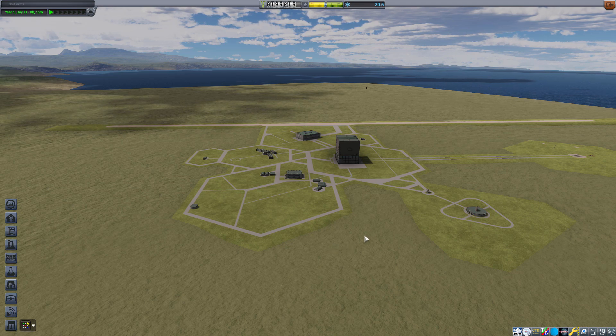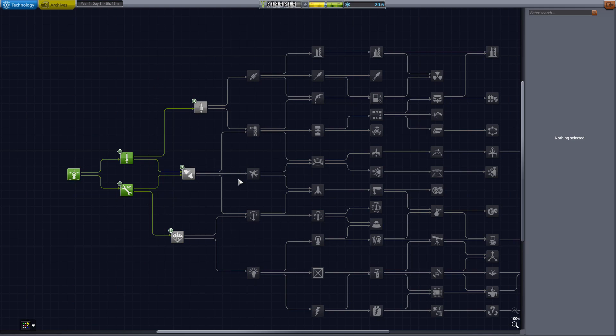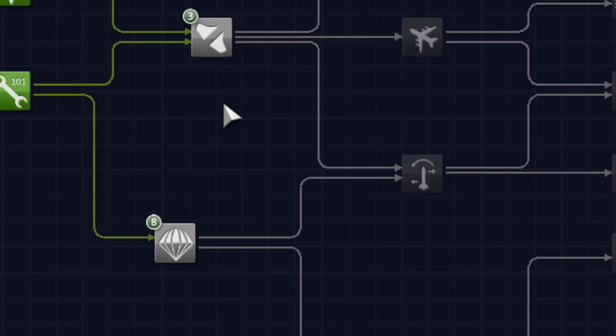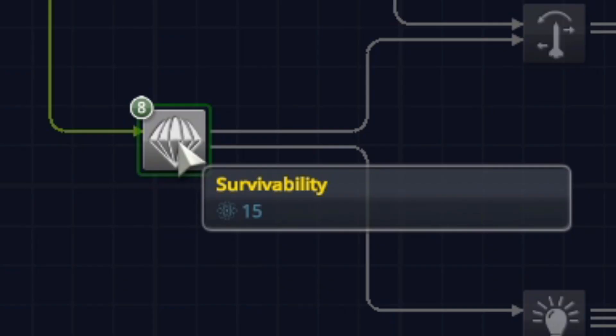Hello everyone and welcome back to KSP Career Mode. Here is our tech tree. Now even though we do have 20 science and we could buy any one of these, the only one that could possibly help us the most, I would think, would be survivability.